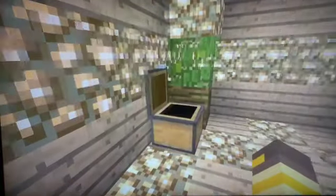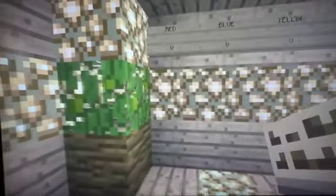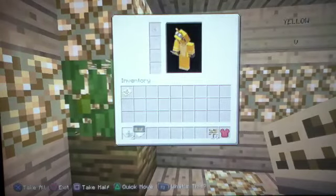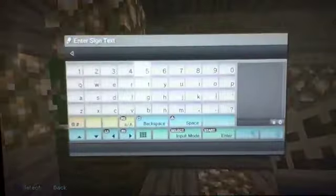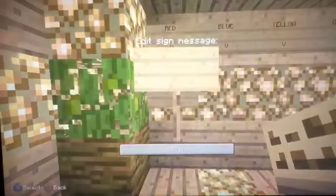How the point system works: you put however many points you have. Say I win a fight — I'm red — so I win a fight, I get one point. So I put one PT and I've got one point right now.